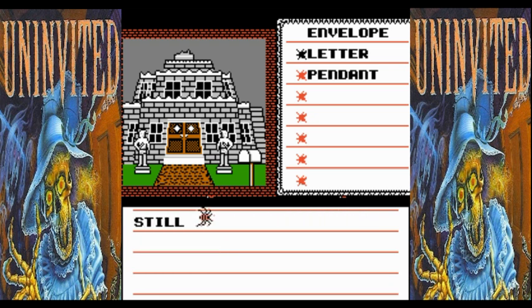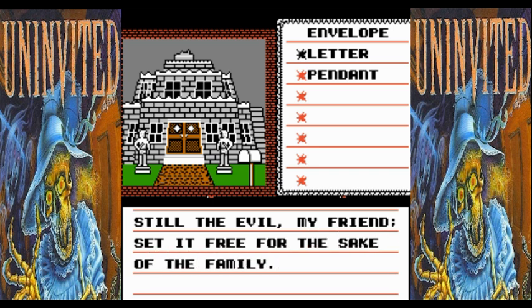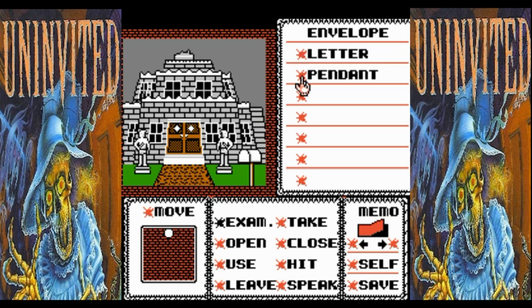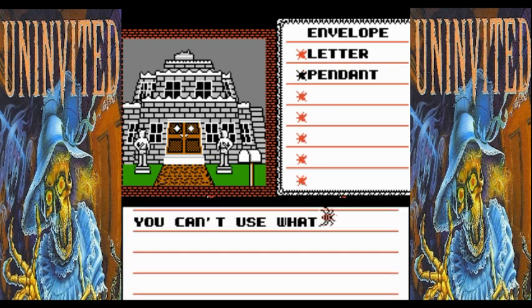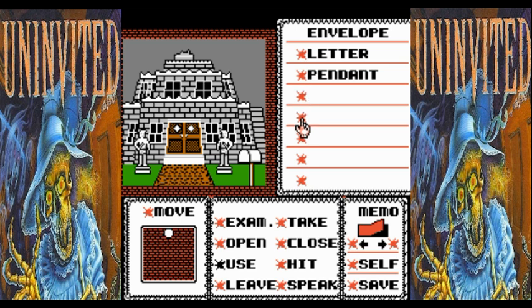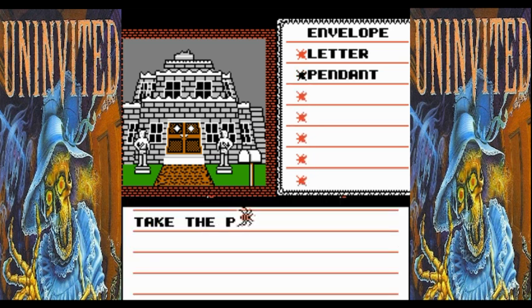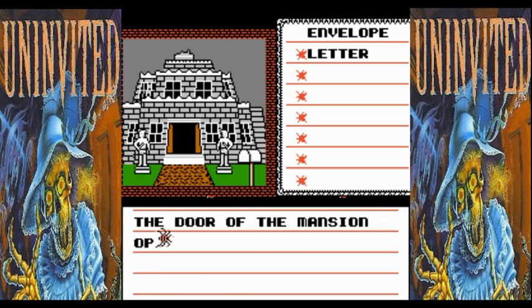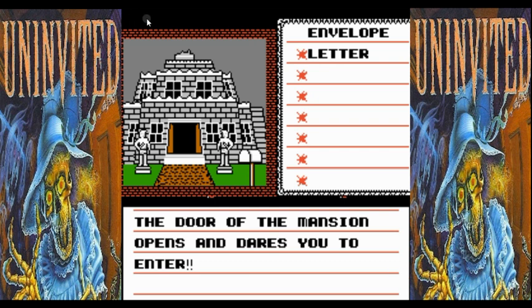'The undead will surely fear it. Still, the evil, my friend — set it free for the sake of the family. Fare thee well. I must return home to the 15th century.' Enclosed is an amulet. So we're going to take the pendant. It's a pendant with a large jewel set in it. The game says 'You can't use what you didn't take' — snarky! We'll take it. You pick up the pendant and it begins to sparkle. Then the door of the mansion opens and dares you to enter. The house double dog dares us, triple dog dares us.